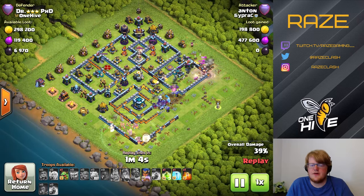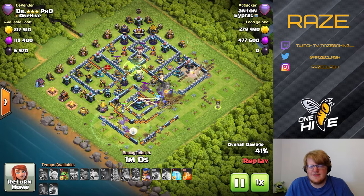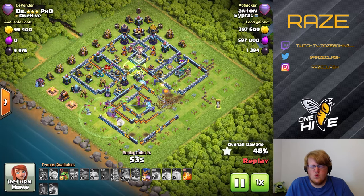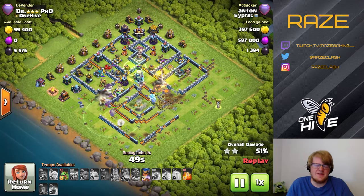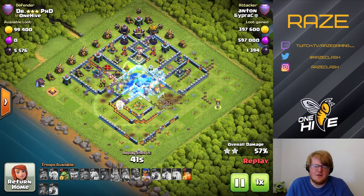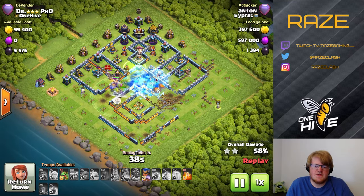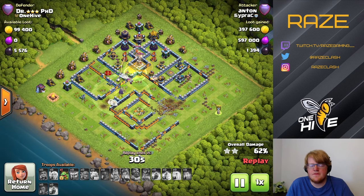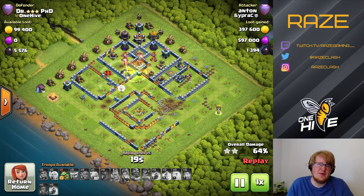The queen and royal champion are also involved, and the warden ability is used on that side, but they weren't really taking a lot of damage. The single inferno might have been left up, and the stuff on the right side ends up taking care of the town hall. With all of that, it's just not going to end up in a very high percent. You can see from the defense log there are a lot of 70% and lower attacks because of all the trash at the top of the base, making it really difficult to get both the town hall and the percent.